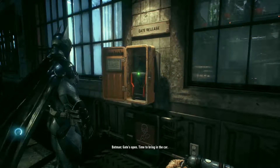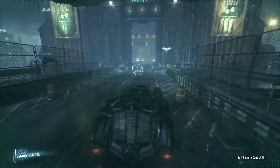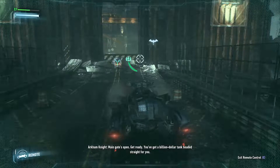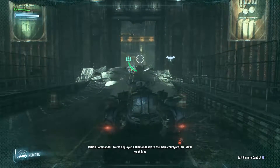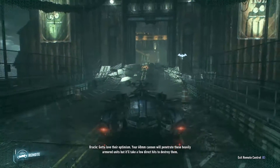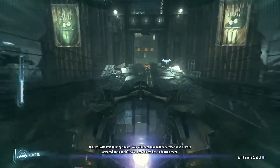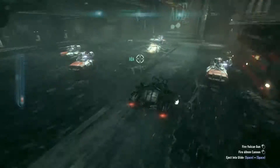Gates open. Time to bring in the car. We've deployed a Diamondback to the main courtyard. We'll crush them. Your 60-millimeter cannon will penetrate the heavily armored units, and it'll take a few direct hits to destroy them.